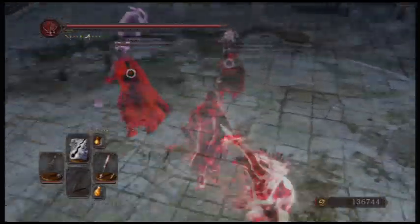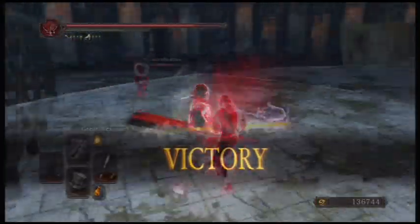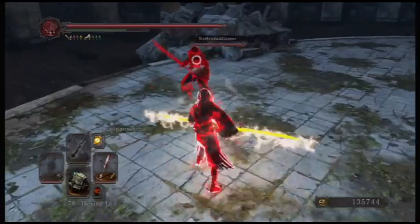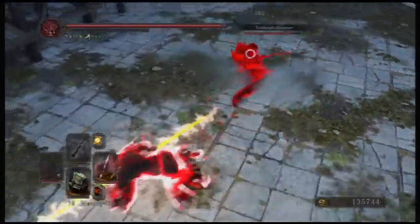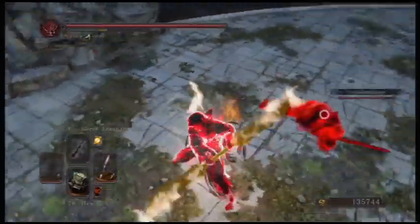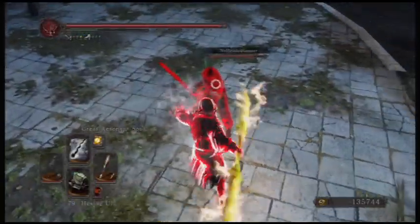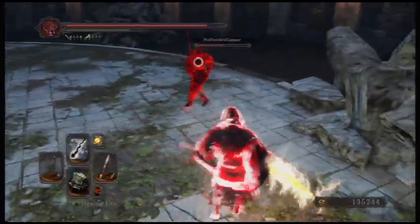So as you can see from the video, mixing that up with Great Resonance Soul, and then last minute switching to Monastery Scimitar for the parry — after not using it at all the entire match — to catch him off guard. We're talking about some serious difficulty taking this guy out, and it's not even necessary to buff it or use some of the cheesier stuff I showed you guys yesterday.